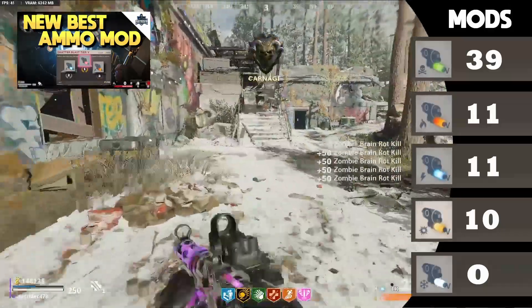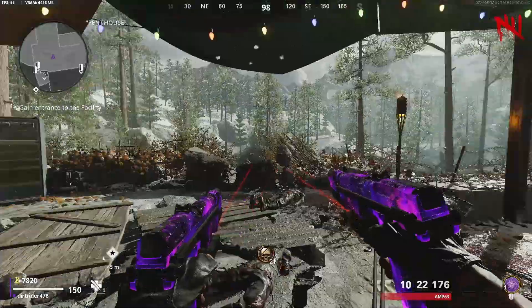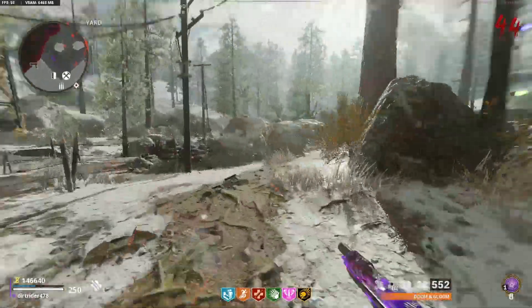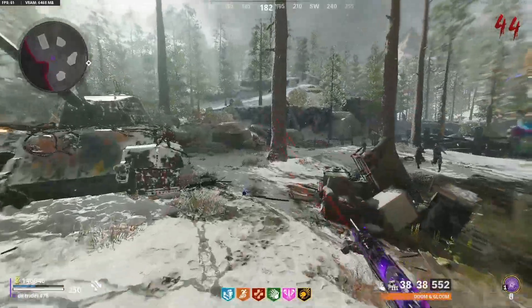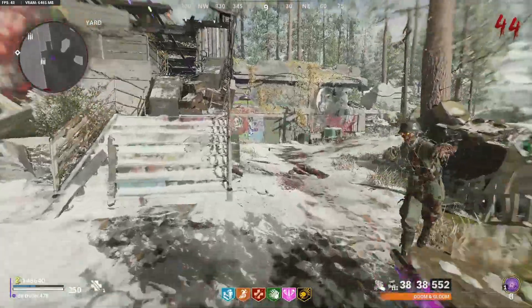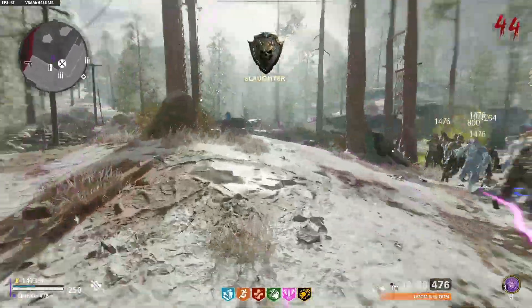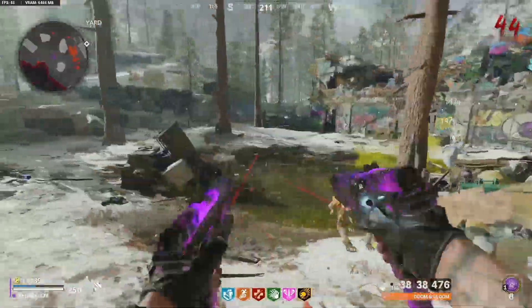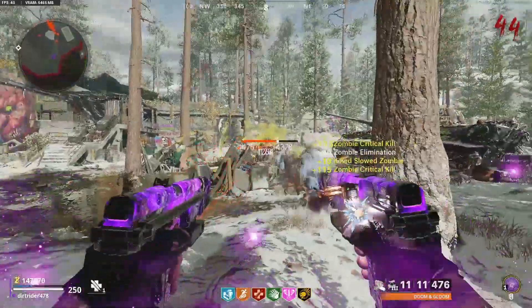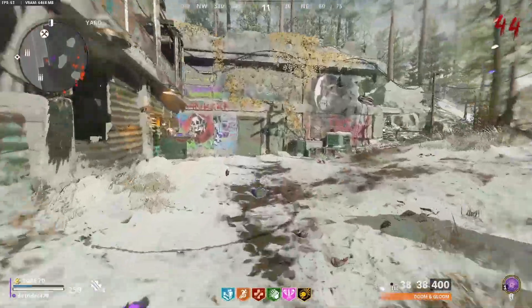You can almost use an ammo mod special ability every couple of seconds. Like any other perk, Mule Kick will have higher tier upgrades, and I've seen a lot of speculation about what those new tiers are going to be. I'm really curious to see what Treyarch comes out with — maybe quicker weapon swapping, maybe quicker aim down sights — simple things like that. But we won't really know until it actually comes out.